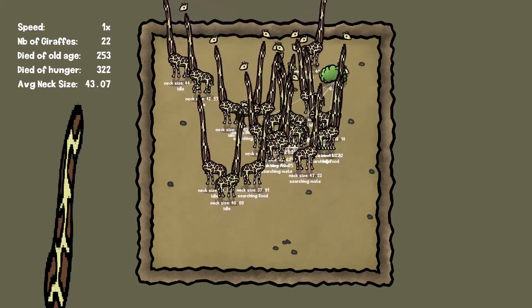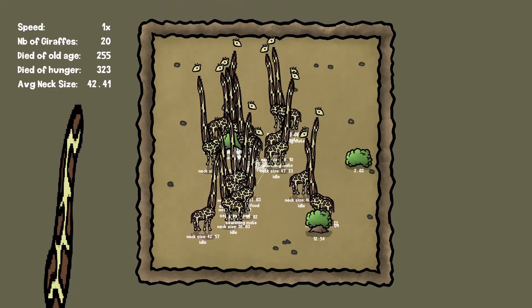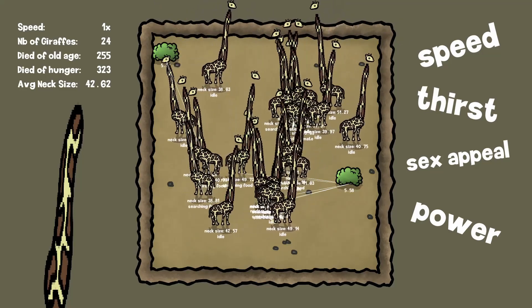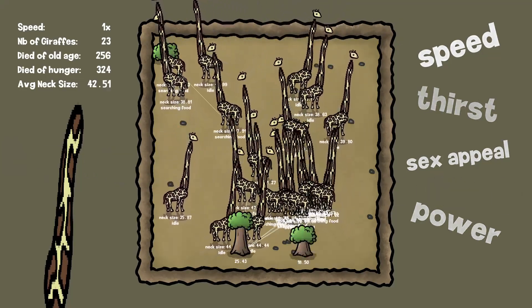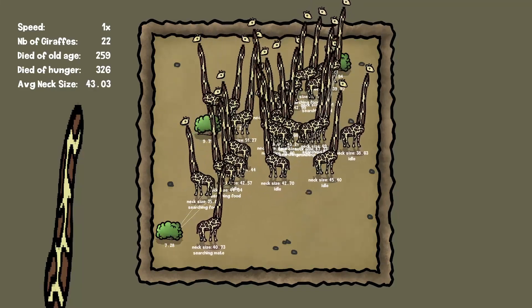Of course it's a really simple simulation, and there are a ton of other parameters we could add to the mix, like speed, thirst, sex appeal, power, or even introduce predators. But I think it was still an interesting experiment and a good basic example of how natural selection works.